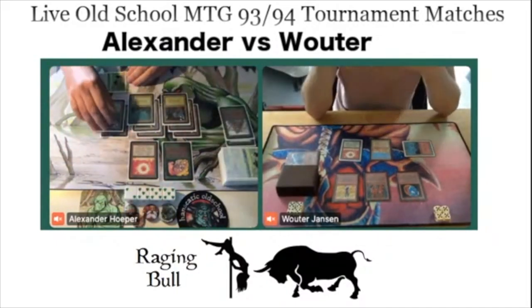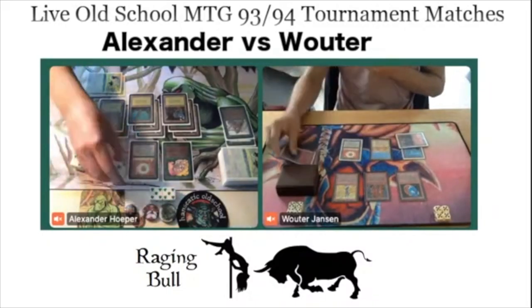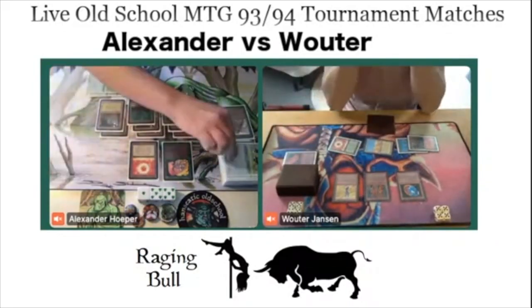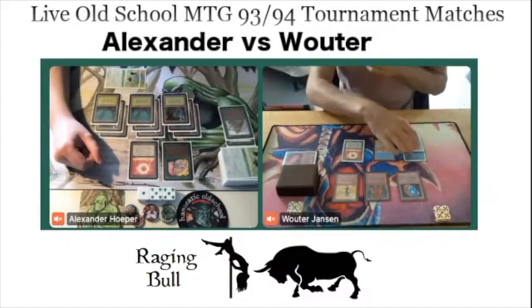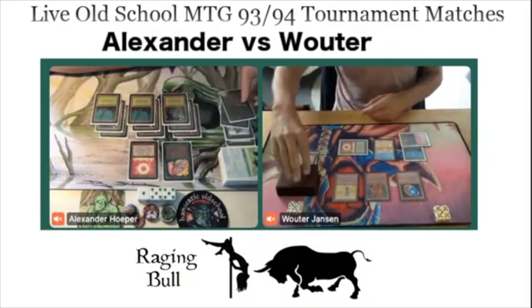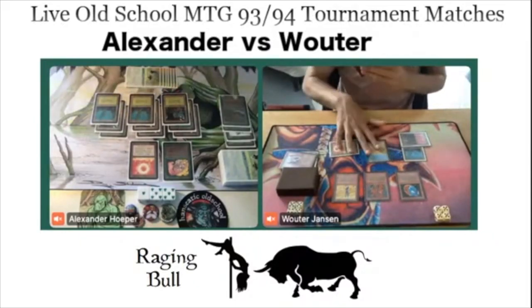There's a Chain Lightning directly on Alexander — interesting choice. Alexander drops to 17. Usually I like to keep burn a little bit longer, but Wouter has so much burn in his hand. There's a Lightning Bolt — dropping to 14 — and a Fireball. Now I get Wouter's tactic. If his hand is full of burn, it makes sense. Alexander is all of a sudden on 11, going from 20 to 11 quite quickly, and he's just unable to find a creature or a threat. Wouter plays a Wheel of Fortune, and he's discarding a Gravity Sphere.